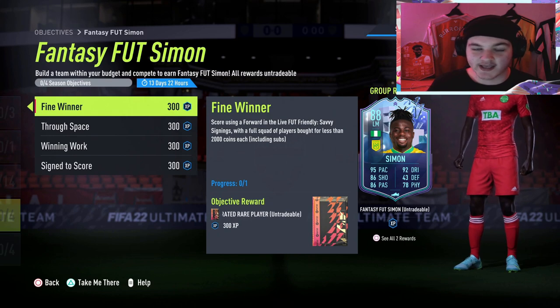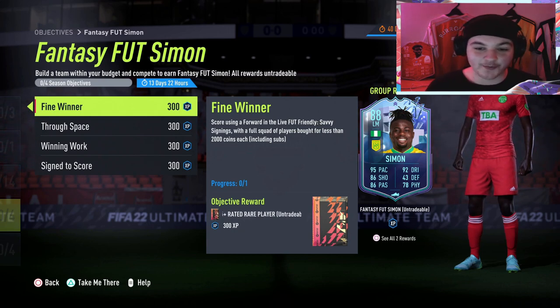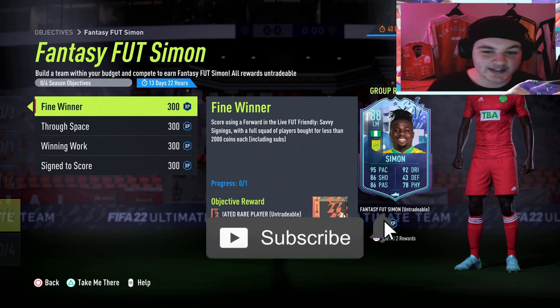The new Fantasy Foot promo is here and there's some really nice cards in this promo, along with a really good objective. If you guys remember last year, Foot Birthday Simon was a hidden gem — he was so cheap at one point, only like 30-40,000 coins, and he was absolutely ridiculous.